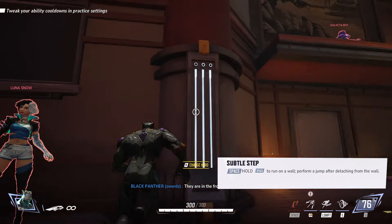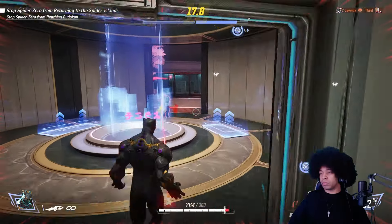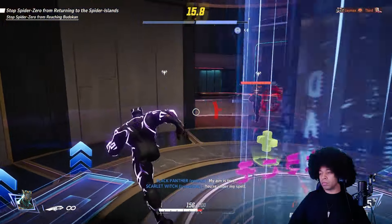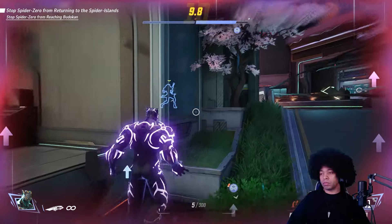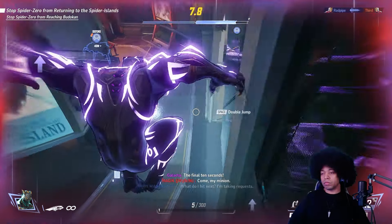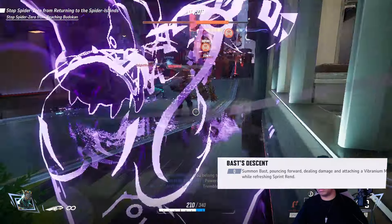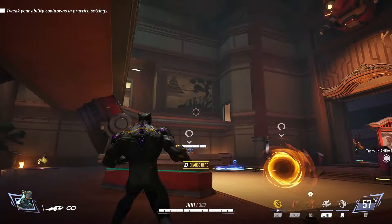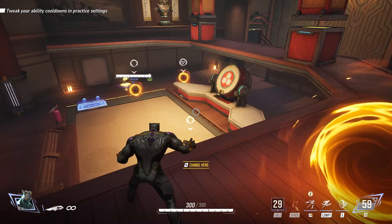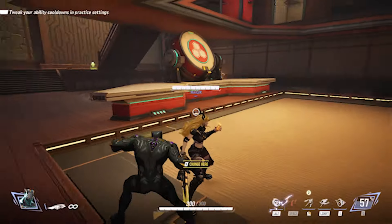Black Panther can run up walls and double jump after wall runs, giving him decent mobility. The lower his health becomes, the more damage he deals — his suit will glow at low health to signal this. His ultimate ability, the Spirit of Bast, launches forward dealing a lot of damage, applying Vibranium Mark, and resetting Sprint Rend. His team-up ability is with Magik and allows him to directly teleport to a location of his choosing within a medium distance.